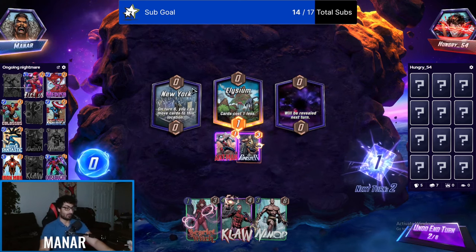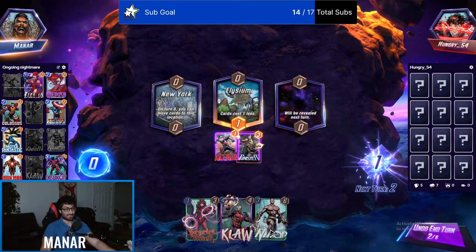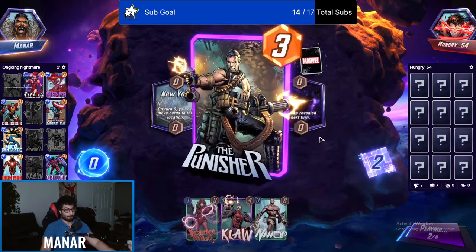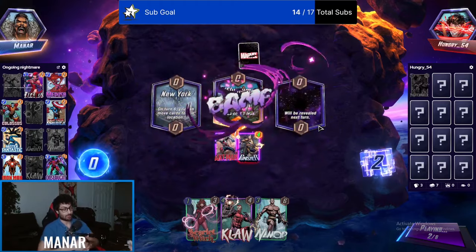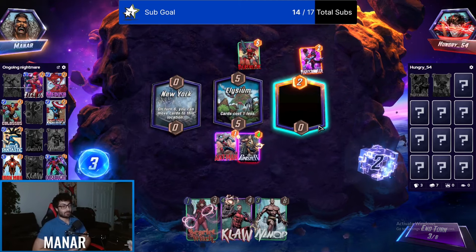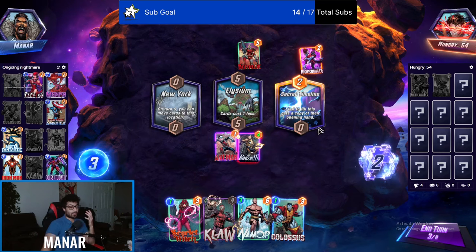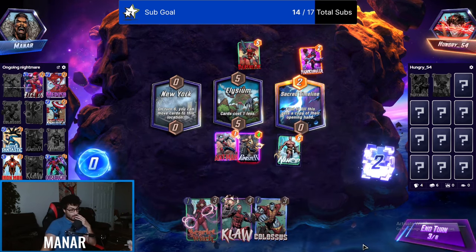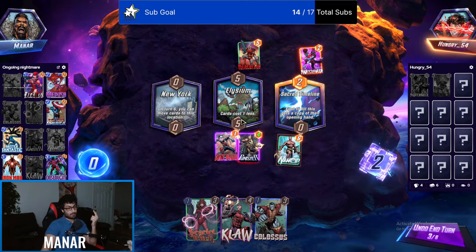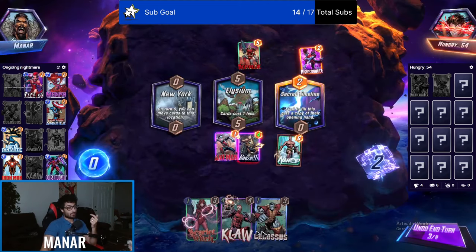He can take over New York — I don't even want New York. Elysium is kind of broken. I might just mess around and remove New York. Secret Town: first to fill up this location gets a copy of the original. Namor just carries that location solo — we take over mid and right every single game. They just can't beat us.